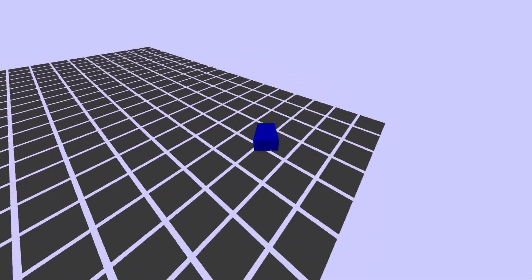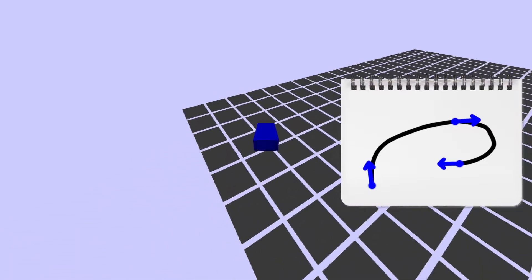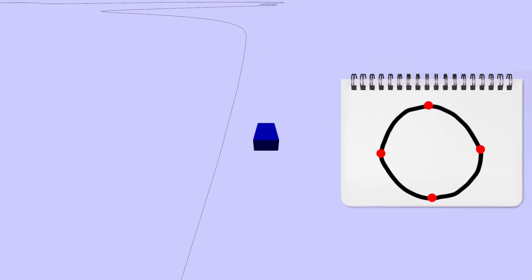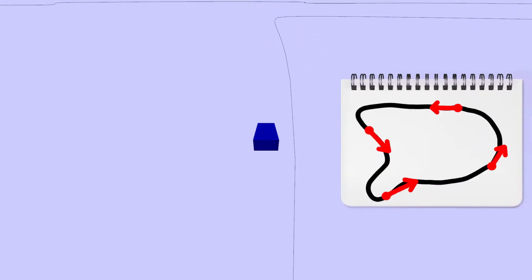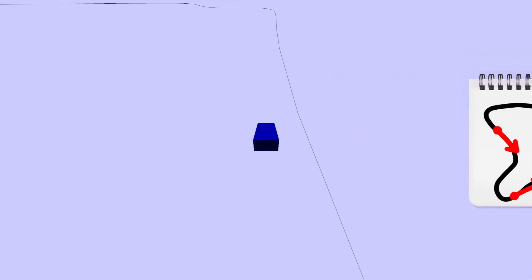Hermit splines are really nice for this because they allow me to specify a set of points the track should go through and the derivative of the track at each point, which controls the orientation and curvature. For generating the control points, I put a bunch of points uniformly on a circle, assign the tangent vectors as the corresponding derivatives, and apply random offsets and rotations. This way the generated track always ends up being a nice closed loop — though in retrospect, that wasn't actually necessary since the track gets replaced in just 10 seconds.